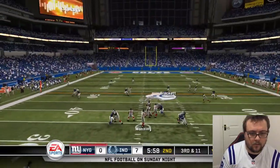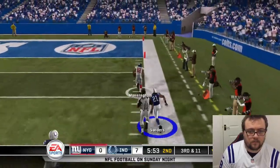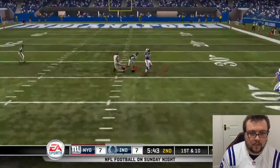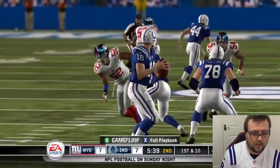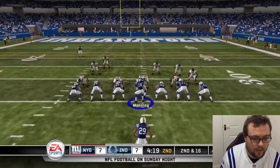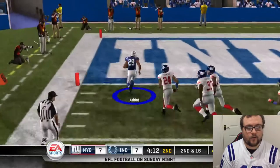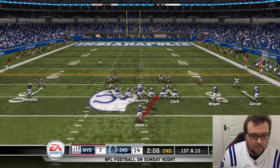Only rushing 3. We'll take Dallas Clark over the middle and we're already inside their 30 yard line. Safety's creeping up so we're going to flip the play. Go on Gonzales - that's a great block. Adai breaks the tackle and he's going to go in for a touchdown. What a run. There's the safety creeping up so we'll flip the play.